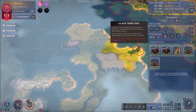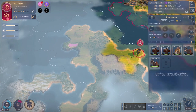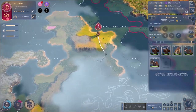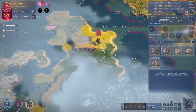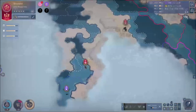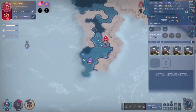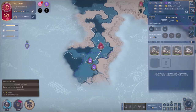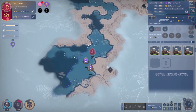We have to create an outpost but we can't do it yet because we don't have enough influence, so we're just going to skip ahead a little bit and continue to explore the lands with my fleet. We're just going to continue to go around and follow the shores.